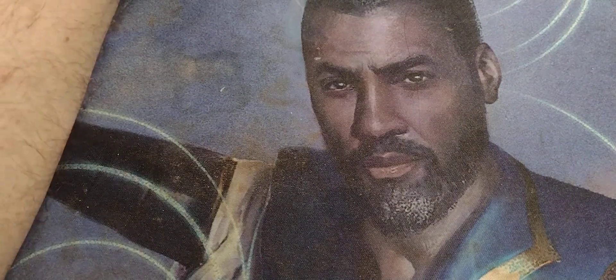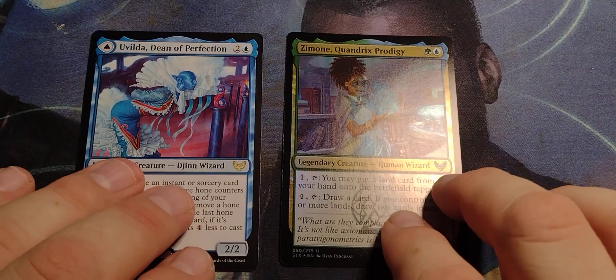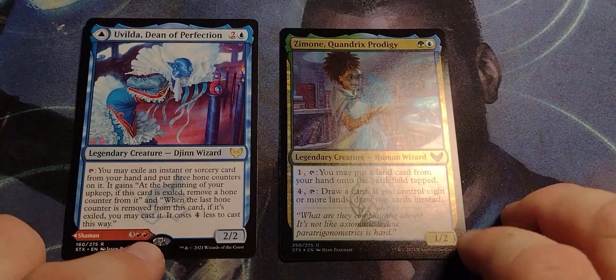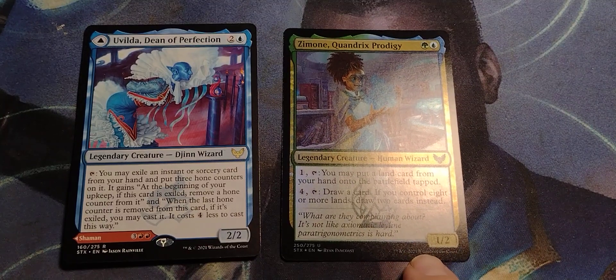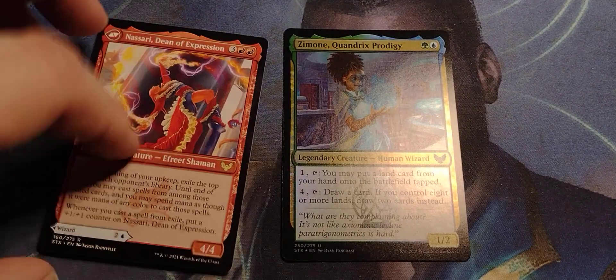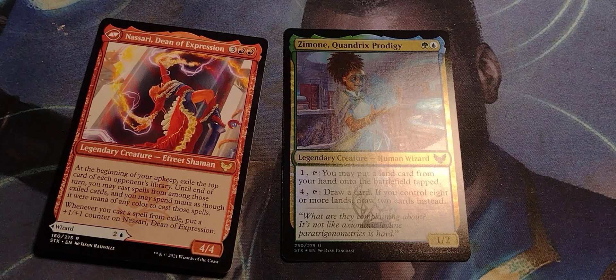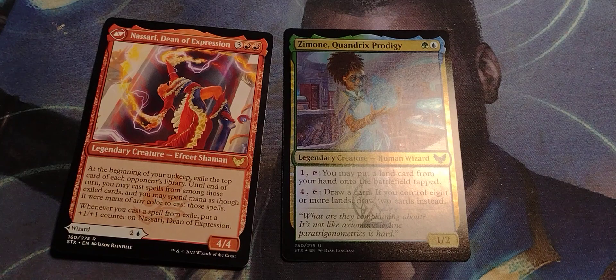The MVP — there are too many cards to pick. This is a pretty solid pack. I'm gonna do two MVPs: Zemone for massive land dropping, and Nessari for versatility — one for the home synergy and one for multiplayer. This would be good in any sort of multiplayer.